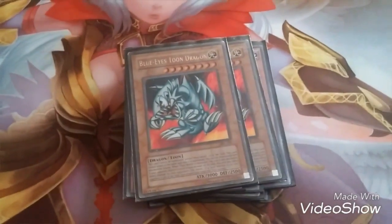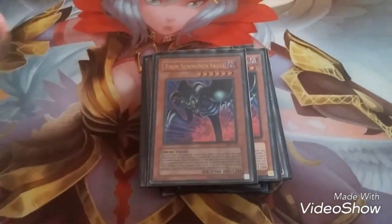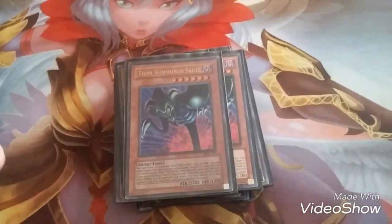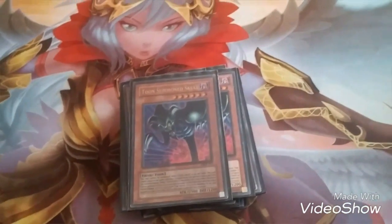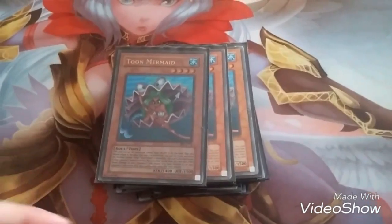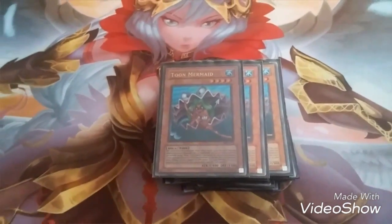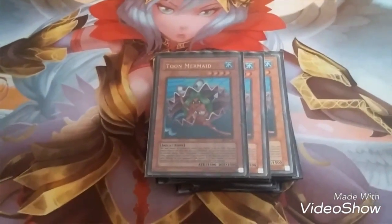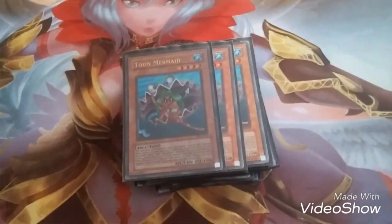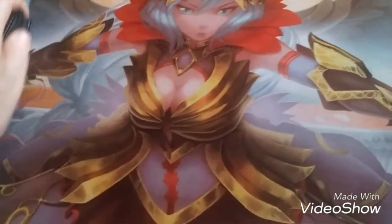I've got one Blue-Eyes Toon Dragon — it's basically just a Toon version of Blue-Eyes with no other abilities. I've got two copies of Toon Summon Skull. I actually ran it at three, as well as the Blue-Eyes, and that didn't work so well, so I'm leaving it at two. I run three copies of Toon Mermaid — the reason I run three copies is because she's such a low level you can special summon her and go into the Winged Dragon of Ra. Some Toons can be normal summoned, but I just try to special summon them. Next is the Winged Dragon of Ra, and then I've also got the Winged Dragon of Ra Sphere Mode, just to bring it out faster. That's my monsters.